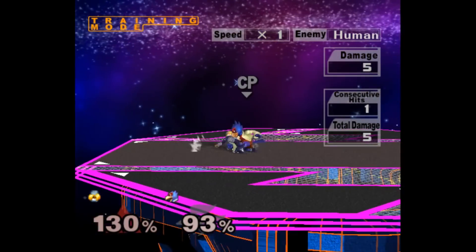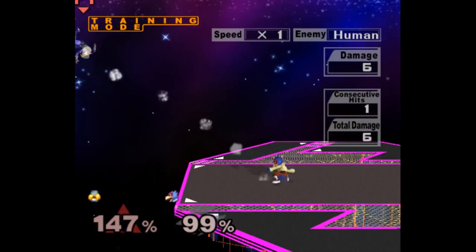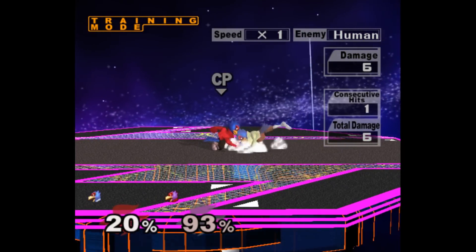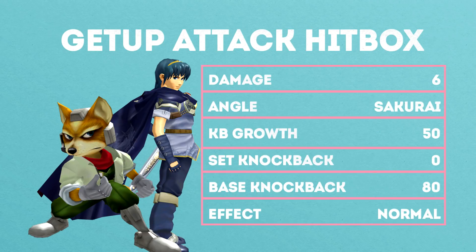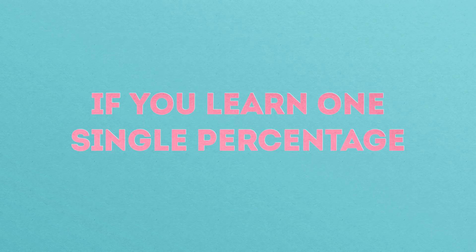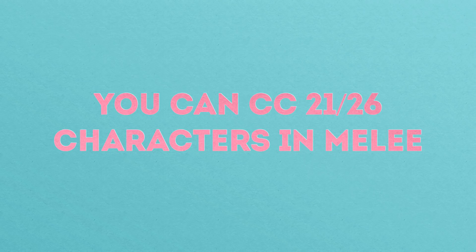What most players are unaware of is that getup attacks in melee are less unique. While the start lag, end lag, invincibility, and range of a getup attack can vary, the hitbox properties of these attacks are shared across the majority of the cast. For example, Fox and Marth have very different frame data for their getup attacks, but when you look at the move data, they're exactly the same — and this holds true for almost the entire cast. In fact, if you learn a single number, you'll be able to crouch cancel the getup attacks of 21 out of 26 characters in the game.